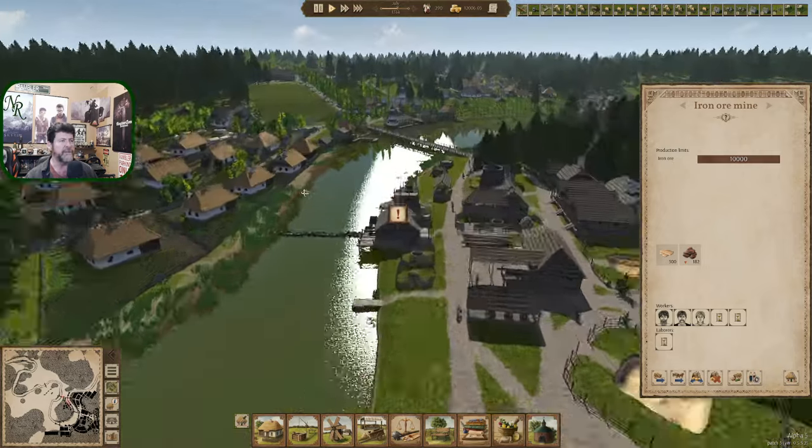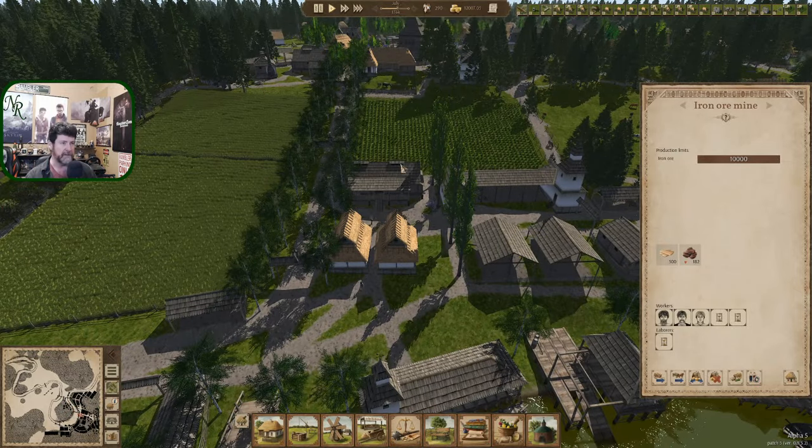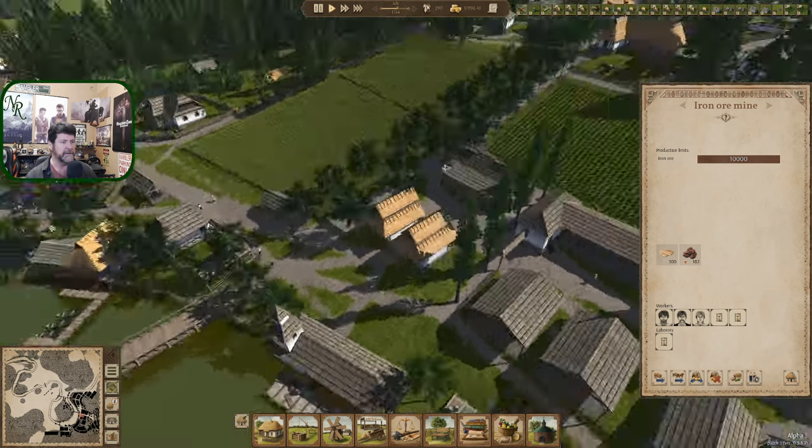I've got a few more row houses to put in before then. And where are we — July? So we're about near the end of a food year. August, potatoes start to come in. September, honey starts to come in. And October, all of the gardens come in.